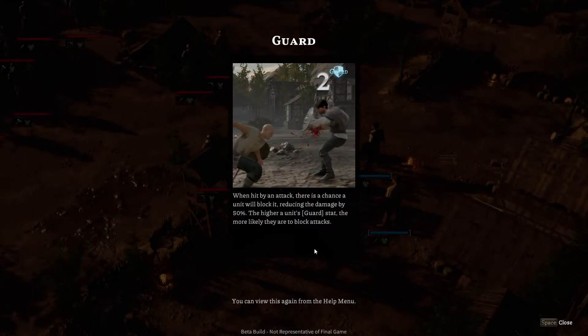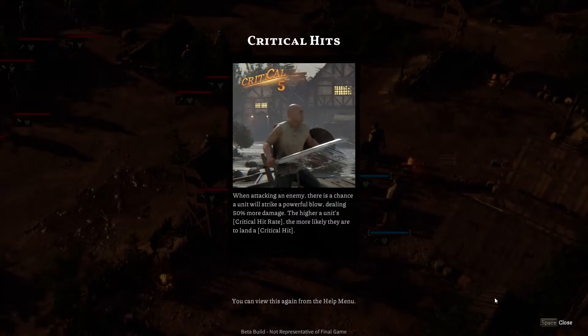When hit by an attack, there is a chance a unit will block it, reducing the damage by 50%. The higher a unit's guard stat, the more likely they are to block attacks. I presume defending raises our guard stat. When attacking an enemy, there is a chance a unit will strike a powerful blow dealing 50% more damage. The higher a unit's critical hit rate, the more likely they are to land a critical hit.